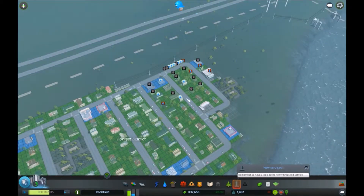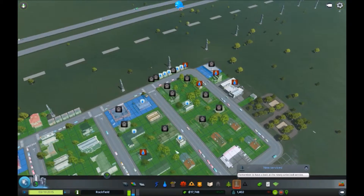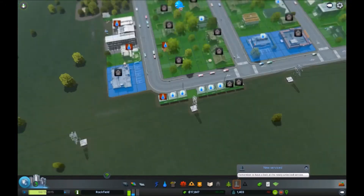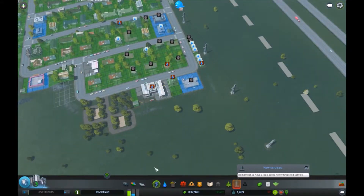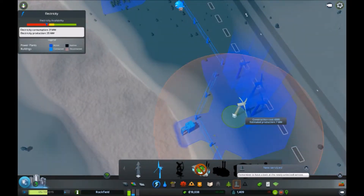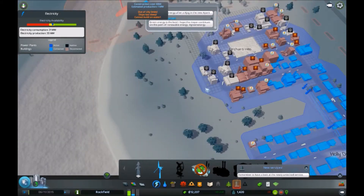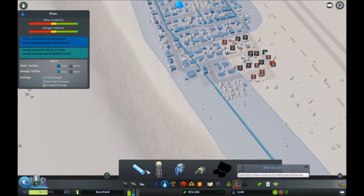First I need to sort out this catastrophe which has emerged. We seem to have some random buildings without any water. So first I'm going to do some demolishing, then sort out the power - we haven't got enough power so I'm going to place another wind turbine in that area. Next we need to get some water pipes, so I'll drag right along here.